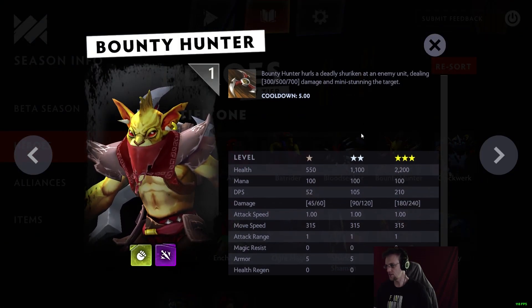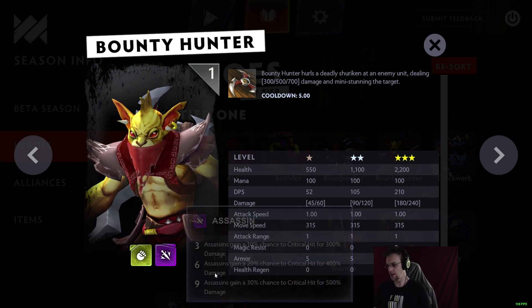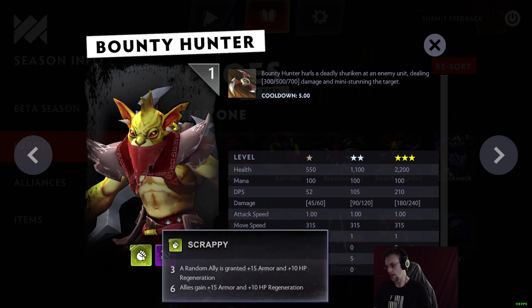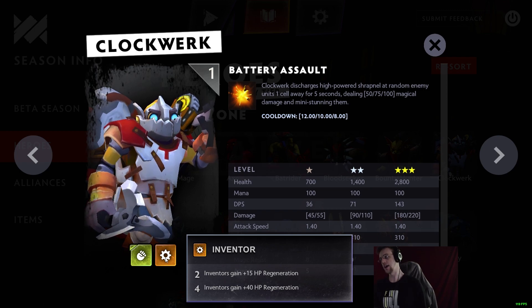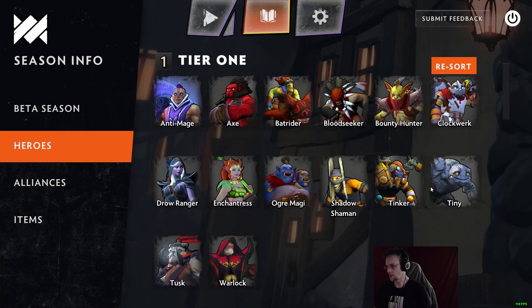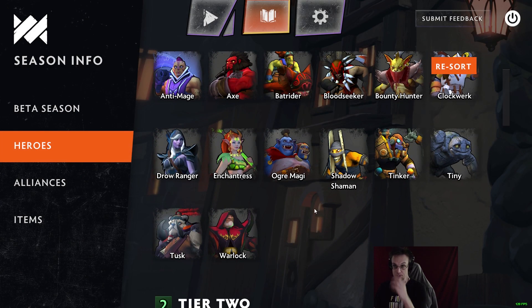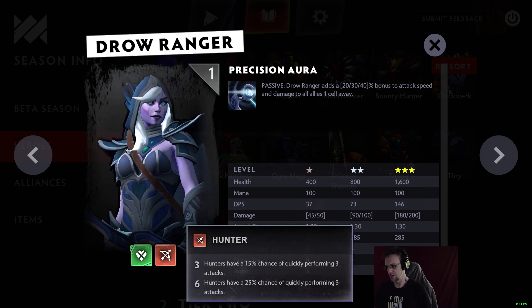Bounty Hunter is another Auto Chess classic — one of the best assassins early on. He's Scrappy, aka Goblin. Clockwork is a Goblin/Inventor, aka Mech. Drow Ranger is Heartless, aka Undead — there are now three tiers of undead instead of just two, with up to minus 20 armor, which sounds pretty broken but requires a lot of undead on the field.